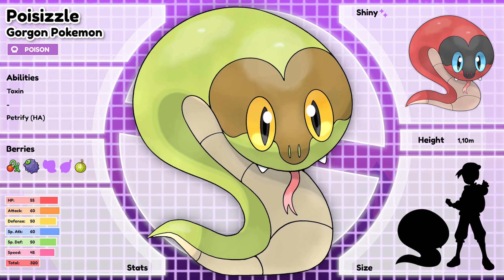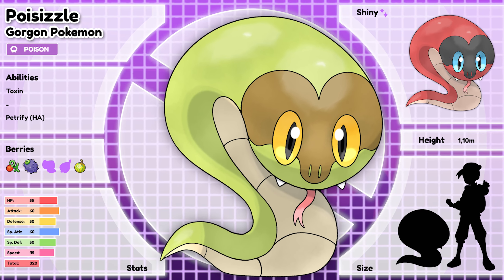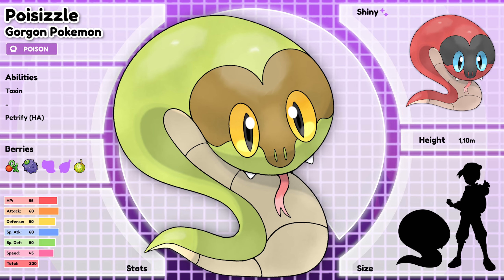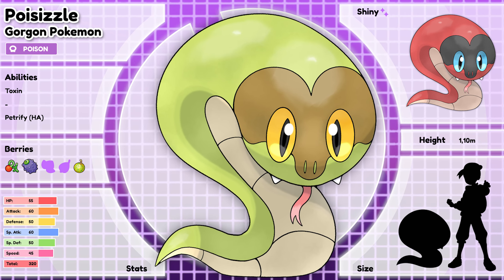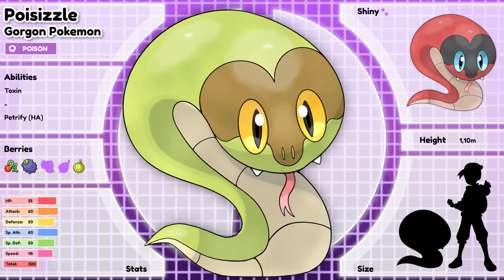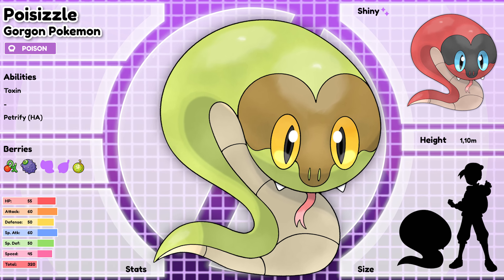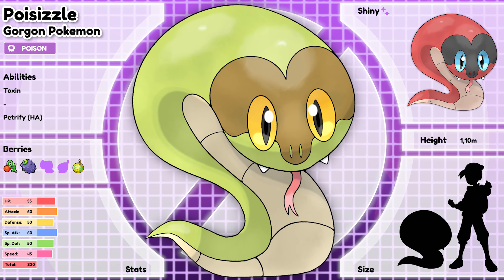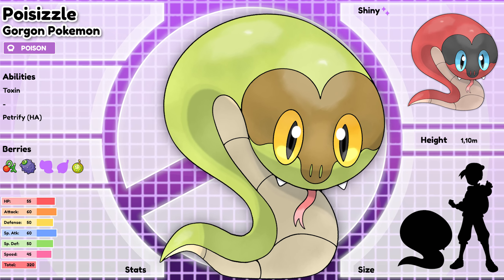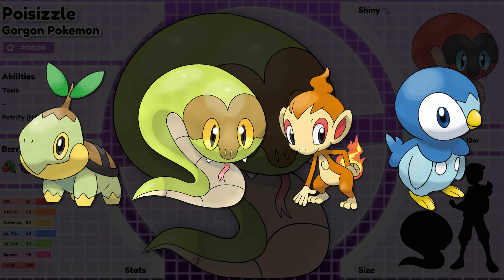Poisizzle, the Gorgon Pokémon. This Pokémon sprays a poison that is invisible to most eyes, including humans. This poison causes terribly painful burns to the skin if it comes in contact with it, and also ruins fingerprints for an extended period of time. The only reliable treatment to the wounds caused by Poisizzle's poison is the eyes from a Vanillite. Its ability Toxin powers up Poison-type moves when the Pokémon's HP is low, and its hidden ability Petrify lowers the speed by one stage of every opponent on the battlefield when this Pokémon comes into battle. I genuinely think this is another great design, and I would love to see where we could take it with its evolutions. It also renders decently well, but I still have a long way to go, because you can't just tell which one I made.